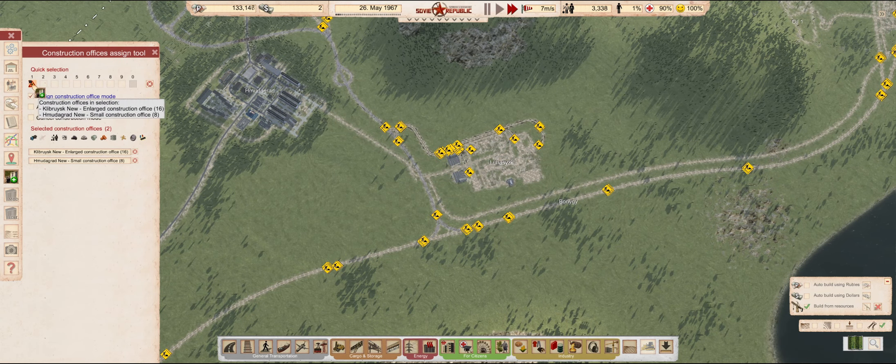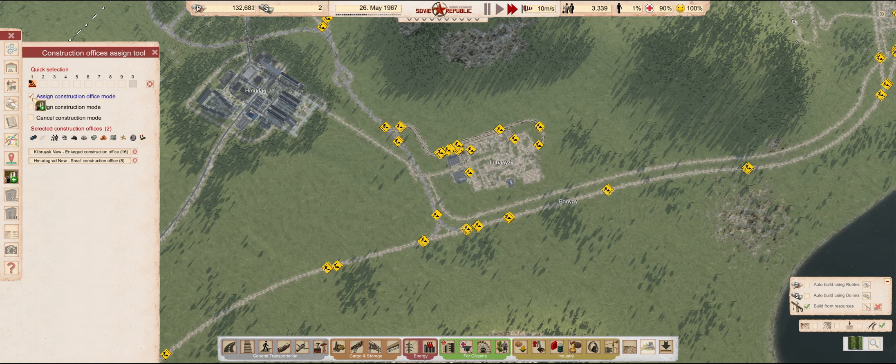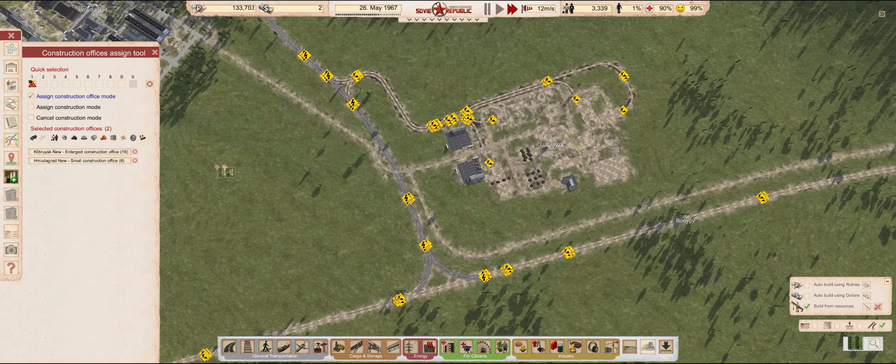I wasn't sure why the construction assigned tool was having trouble with the distribution house. But then I realized that we still need to build the bus stop to allow traffic through.